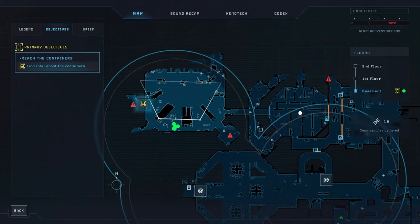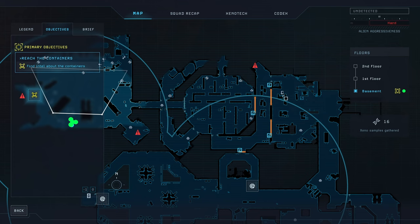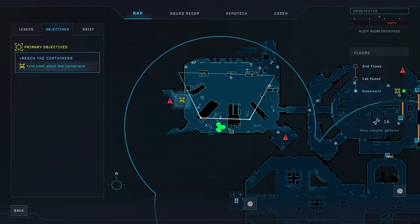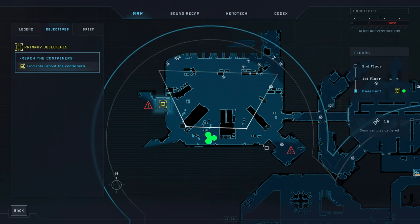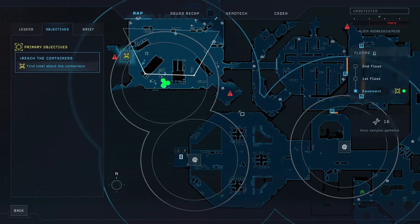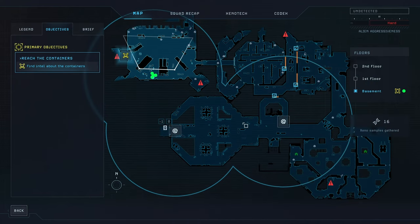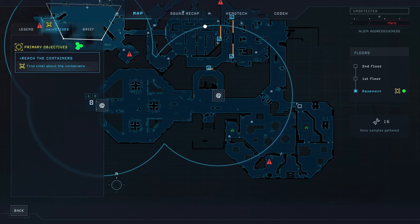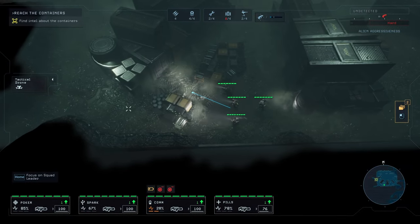We ended up in the basement where there are some aliens walking around. I did miss some things including a data pad, which kind of sucks. We have to get ready for a pretty big thing here - now that I'm looking at the map it looks even worse than it did the first time. Last episode we just grabbed some stuff from the surface and headed into the basement where we had a few issues with some aliens down here.